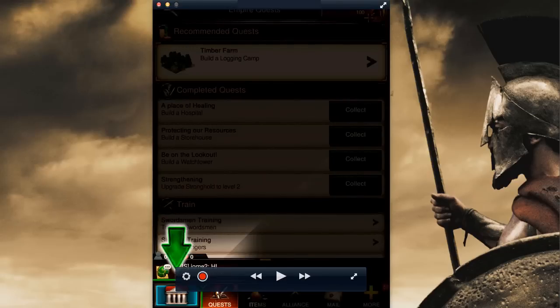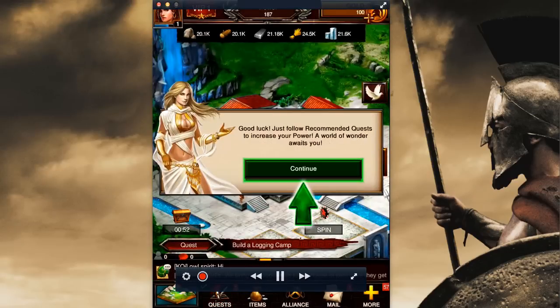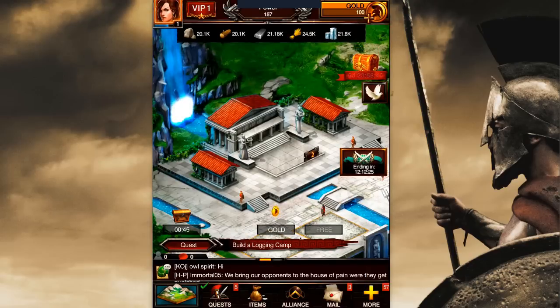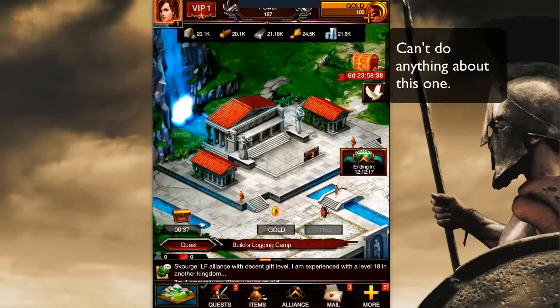We're almost done with the tapping. It's a lot of tapping. All right, so now we're to the start screen. The first thing I'm going to tell you to do is get rid of the bouncing icons because they really annoy me.